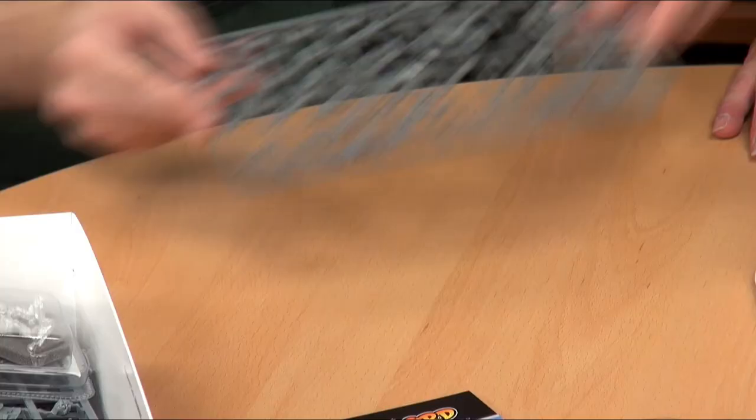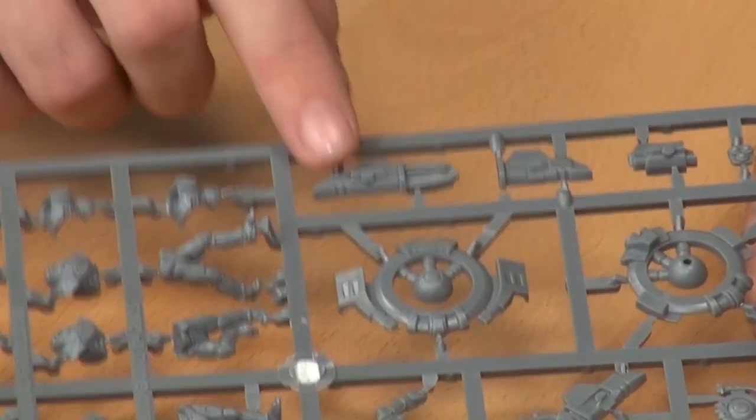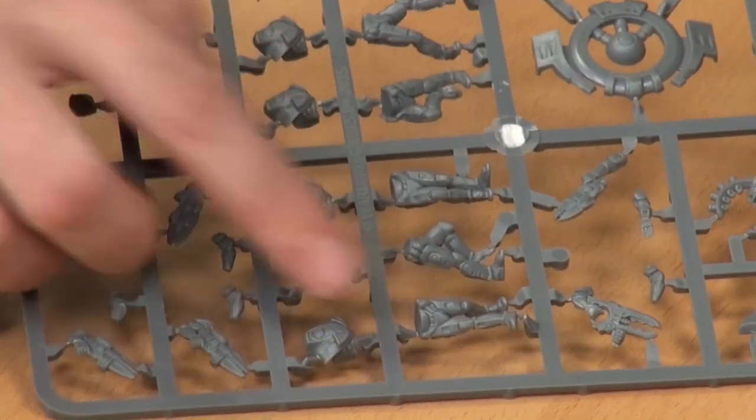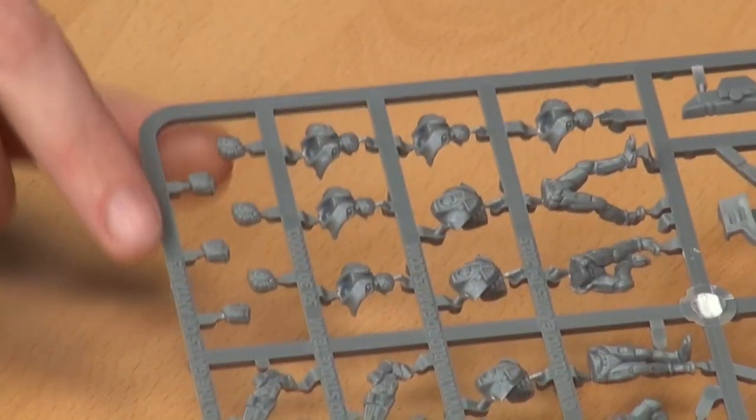Now on to some of the core components: a sprue of bases, then four identical sprues of the Concord. On the sprue you've got the parts of your drone, two little mini drones, weapon options for your drone, then your main troopers with legs, main body back and front, heads, and basic weapon arms. Each squad comes with a plasma rifle. Plasma rifles are nasty because they have a strike value of two, knocking your armor back by two - a sliding scale compared to Bolt Action's simple hit-and-wound roll.